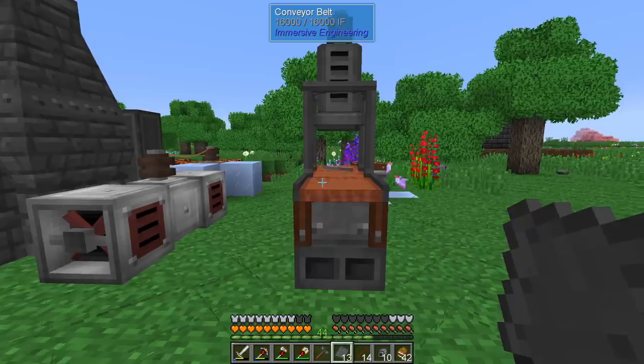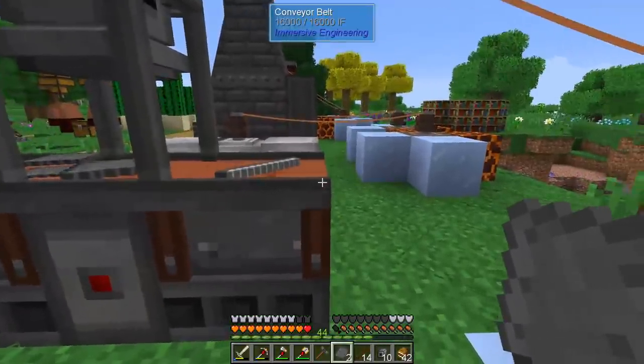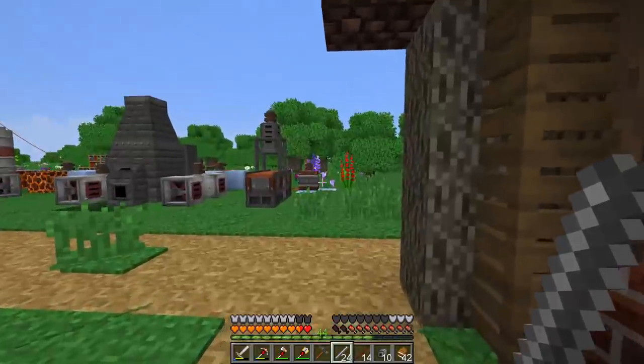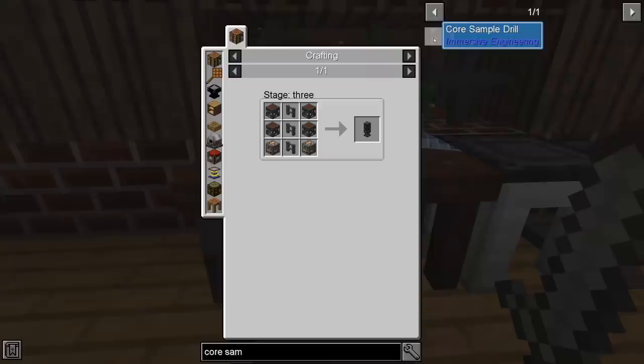We need a press mold for rods, which goes in the slot. I don't think 40 RF per tick is going to be enough, but we don't have many options. Will it make a rod? It does! This is not very safe but it's fine — we have rods.